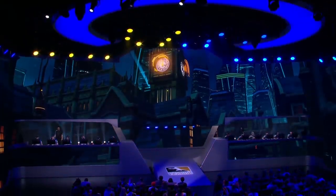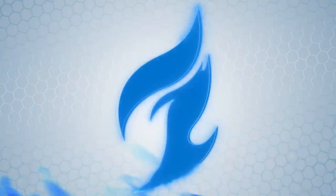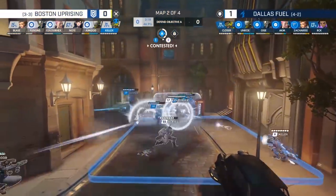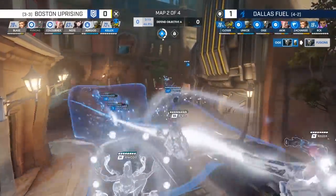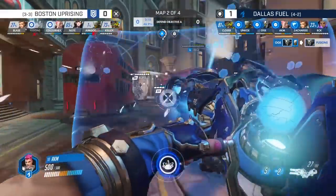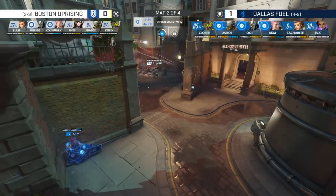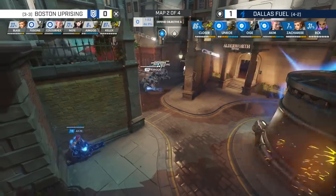Hey everyone, Coach Arrow here. On this week's Behind the Play, we're going to break down a Graviton surge on Kings Road defense versus the Boston Uprising. Knowing that Boston Uprising just used their Zenyatta Transcendence in the previous fight, our goal coming into this fight is to get a team wipe using only AKM's Graviton surge. As Boston approaches the choke point, AKM hides on the flank.